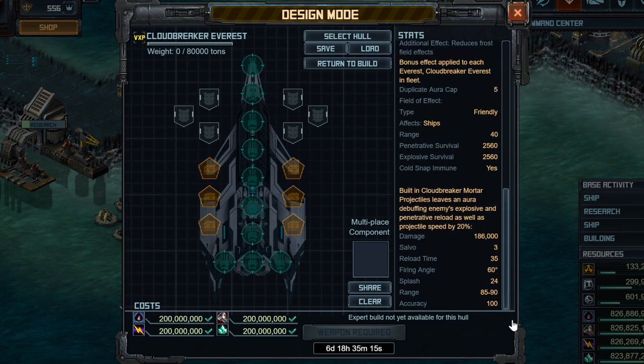It also has a built-in special weapon that will reduce an enemy's projectile speed and reload. The problem is that it has to hit first, and by the time I've hit an enemy, they're pretty much already dead and they've already fired off several shots — even a whole volley — at me. So I don't think this built-in weapon will be particularly helpful.